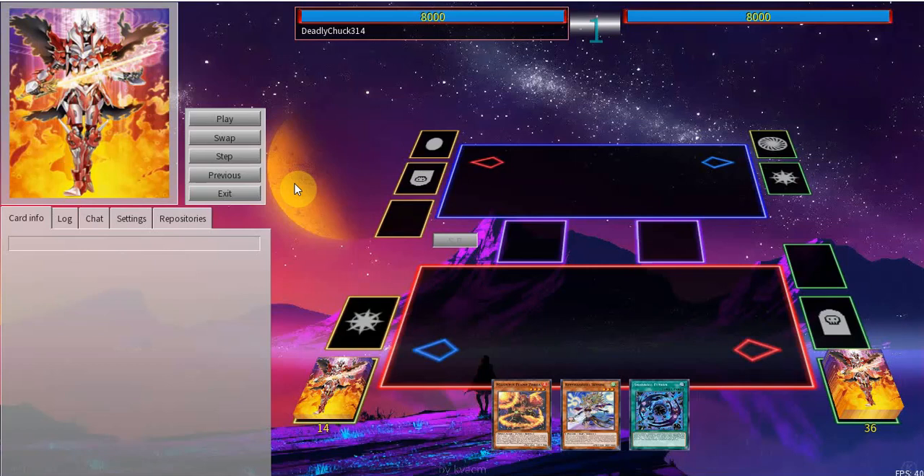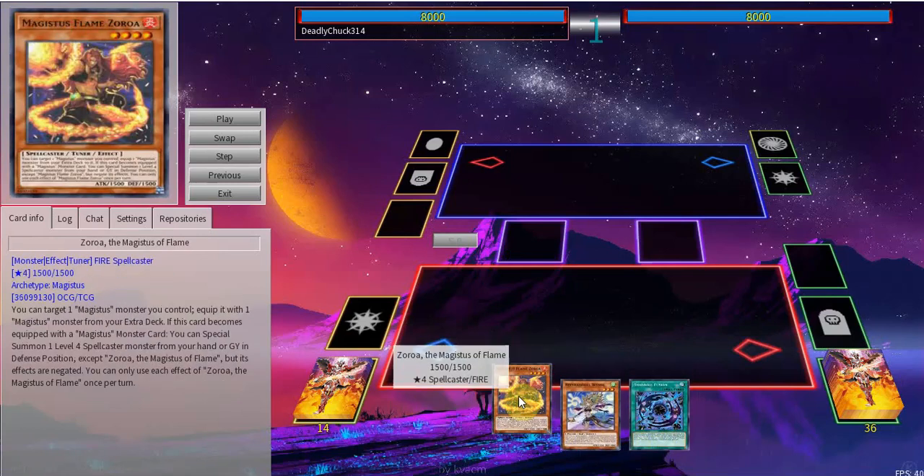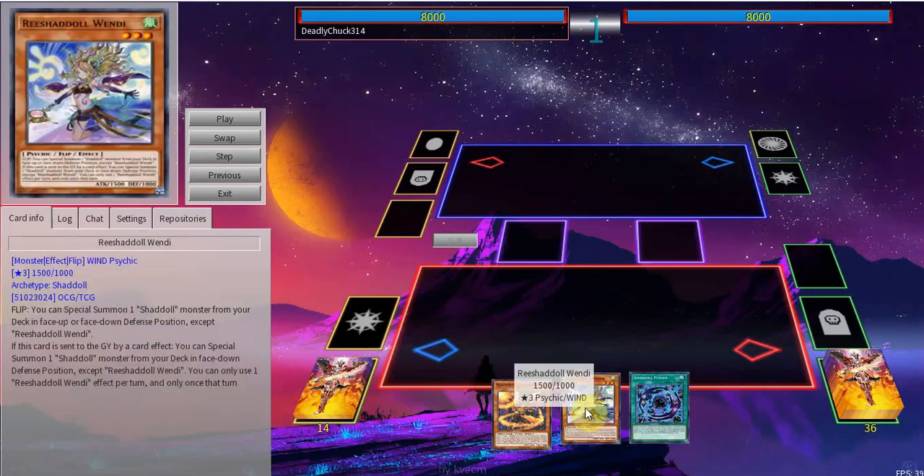We have some Shaddoll Magistus. Of course, this is obviously a control deck and it's impossible to create any good functioning combos with it. It's obviously trying to maintain a good game state along a longer game and trying to out-resource your opponent. Why would I even try to do something as stupid as Infinity Gates with them? I really have to rethink my life choices and take some serious brain therapy, because I'm actually thinking of doing Magistus Shaddoll Infinity Gates.